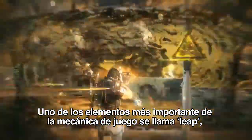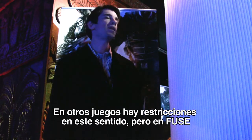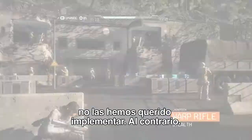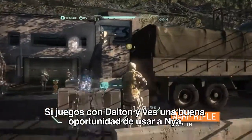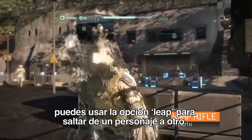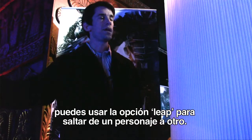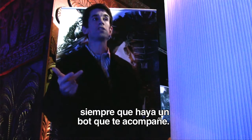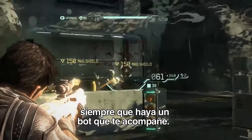One of the cooler features we have in the game is called Leap, where at any time you can switch between your characters. In many games, once you start, you are locked into a particular character — we decided not to do that. So if you're playing as Dalton and you see an opportunity to play Naya, you can use the Leap function to immediately transfer to her. The feature works great whether you're playing by yourself, with one friend, or two friends. As long as there's a bot playing one of the characters, you can leap into that bot.